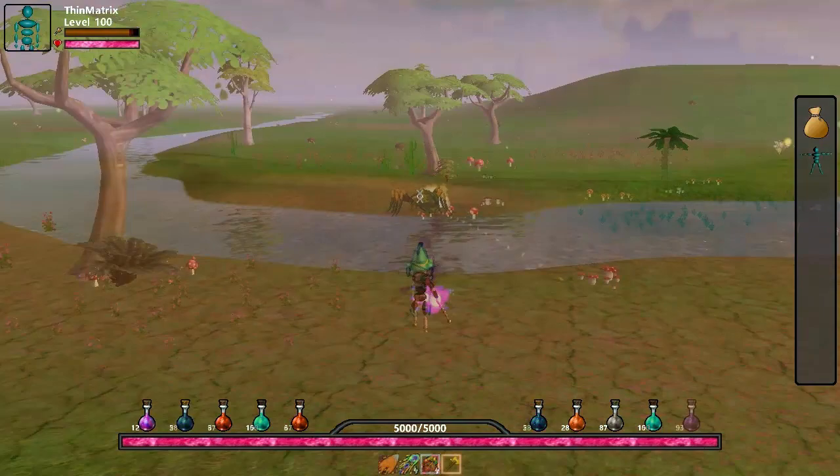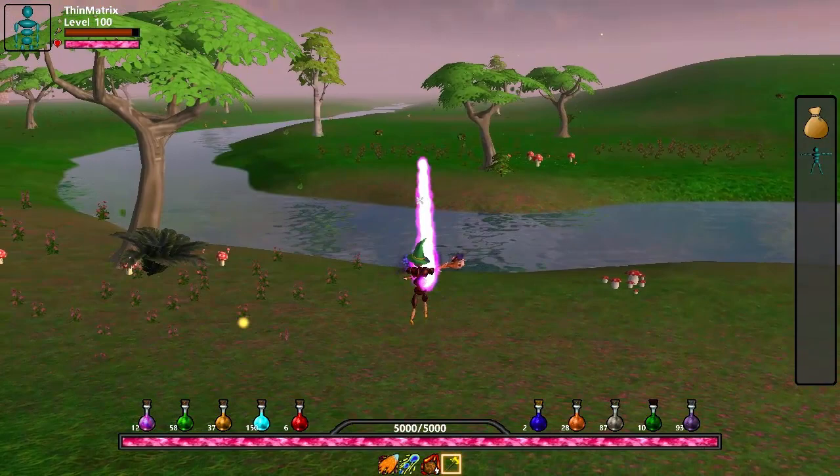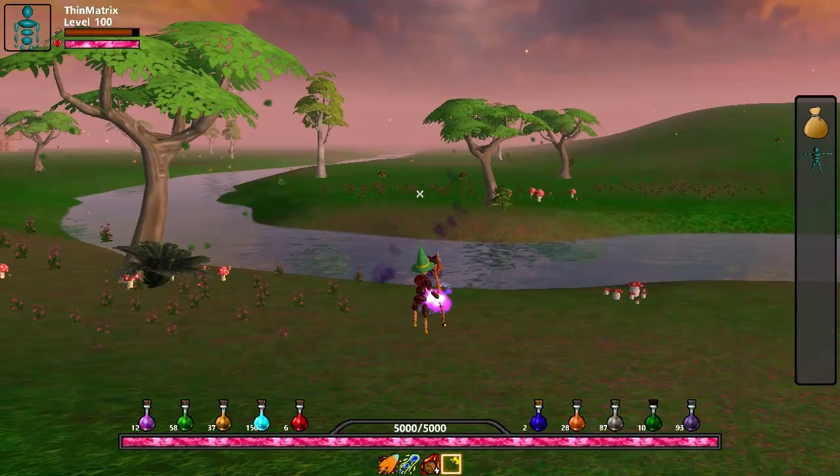Secondly, I implemented beam attacks this week, which allow your player to shoot out a beam that will damage anything it touches. At the moment I don't really have the visual effects support to do this properly, so I'm currently just using particle effects for the beam, but it will hopefully look a lot more impressive once I've implemented all of the new visual effects in April.